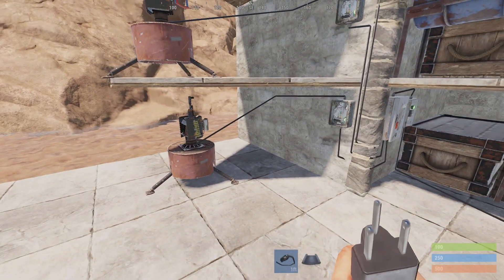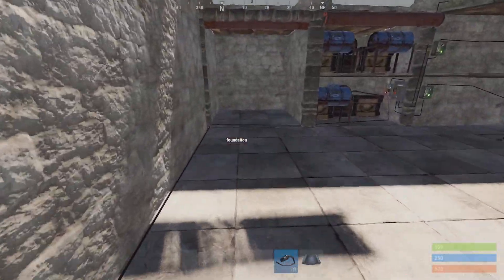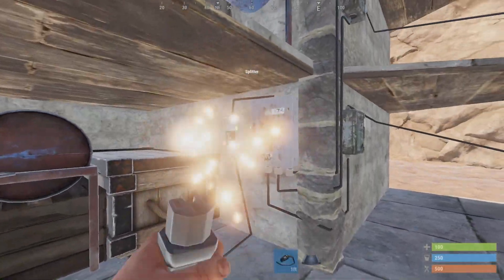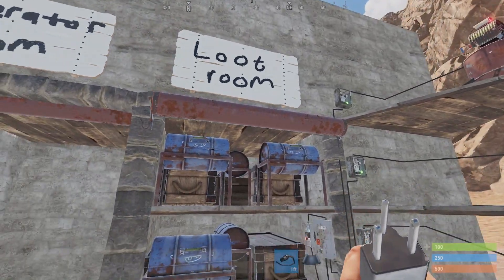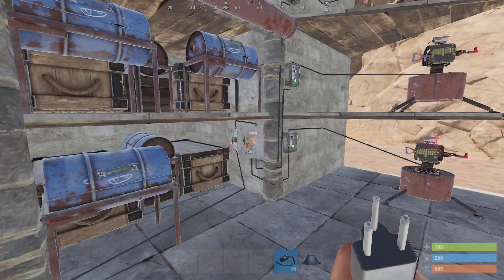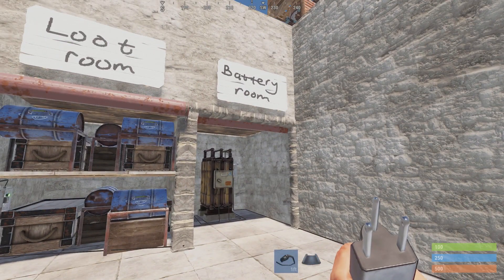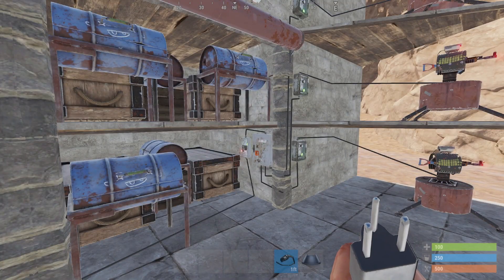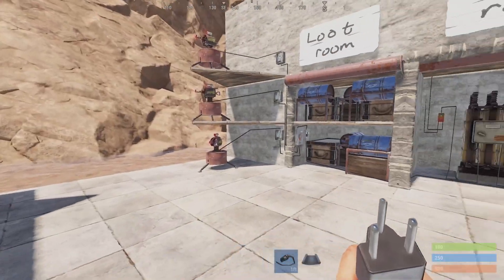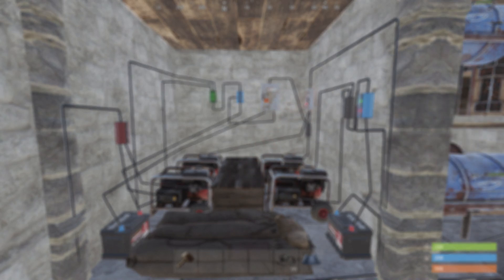The second power is going to another loot room with the same setup going to three turrets. The reason we have the or-switch and splitter inside the loot room is because if they were inside your generator room or the battery room and one gets destroyed, then your turrets would shut off. So it only makes sense to put them in your loot rooms.